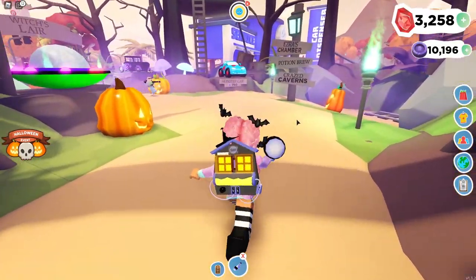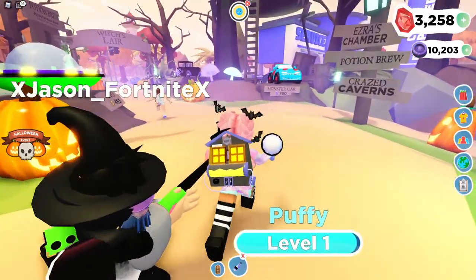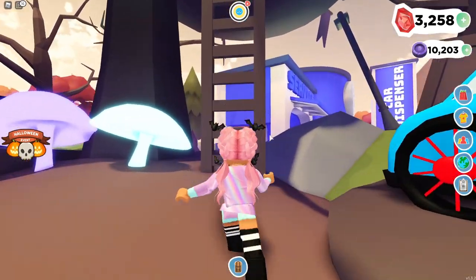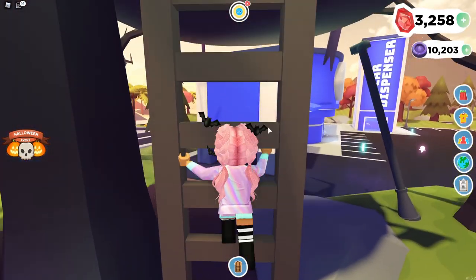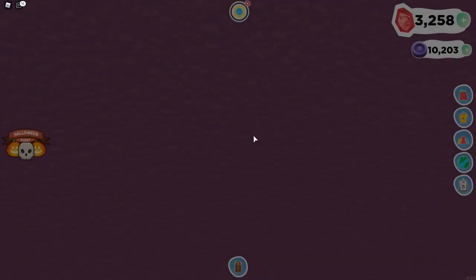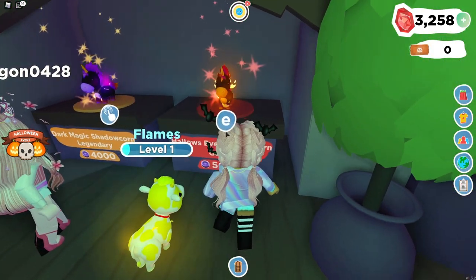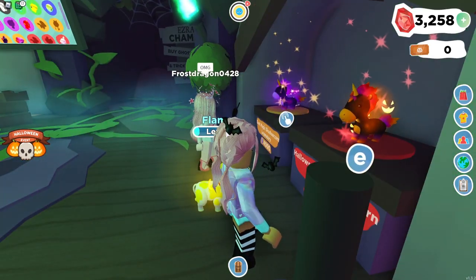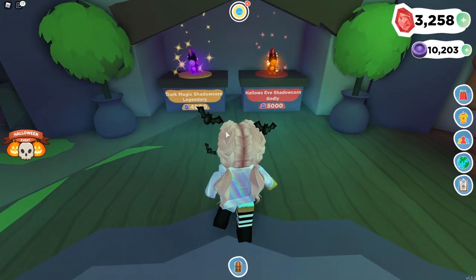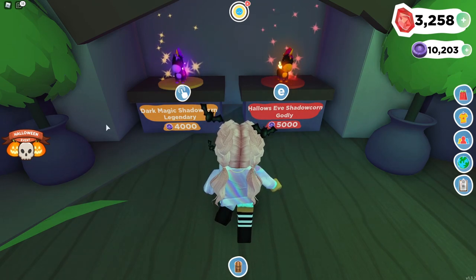They also added furniture copying — if you like a specific area in your house and want to copy it to another room, you can do that now. Since it's Halloween weekend you get double souls, though that hasn't started just yet. Going all the way up to the witch's lair — this little treehouse thing — I remember seeing a hidden spot on Twitter, and here it is, all revealed!